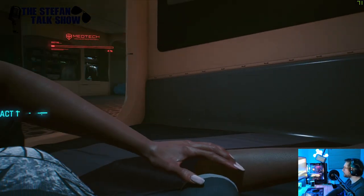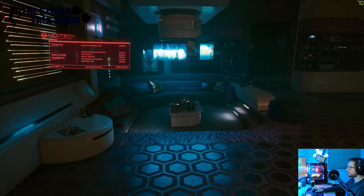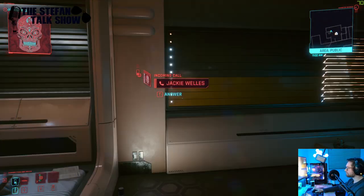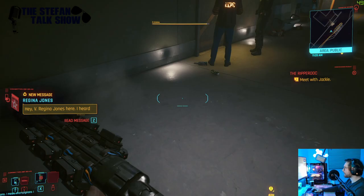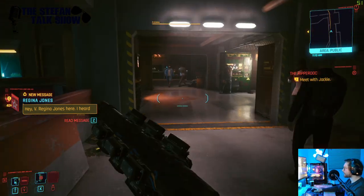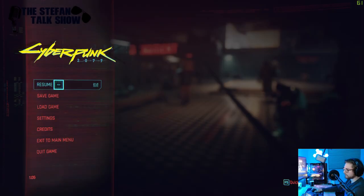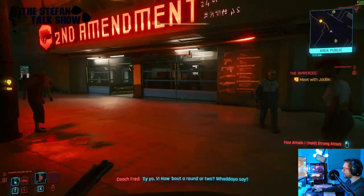Act one — that bed looks stiff as hell, are you sure you're not sleeping on rocks? That's a pretty cool room though. This is the part I always get lost in. There's my samurai — so what I'm going to do first is save, and I'm going to do it often, Skyrim style.